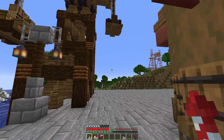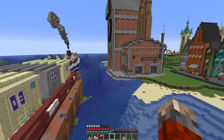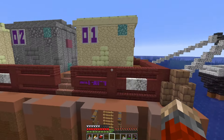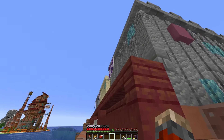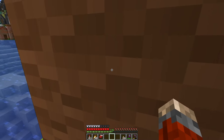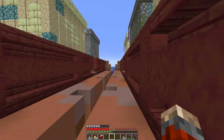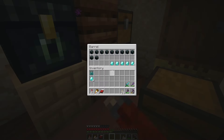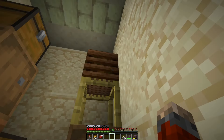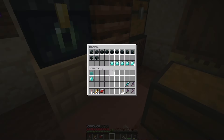Before we can start on the farm though, there is one thing that we need to buy and that is an ender chest. This shop sells ender chests - they're in container five, which is in the second row over here, down here. Wow, look at those. Maybe I should have been selling ender chests instead of amethyst shards.